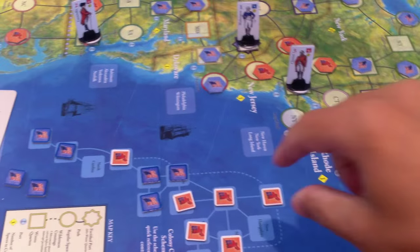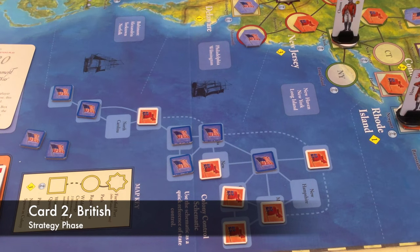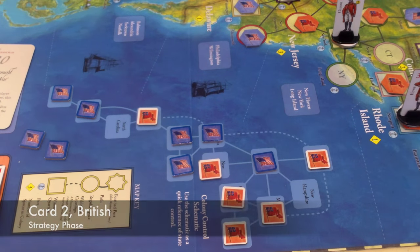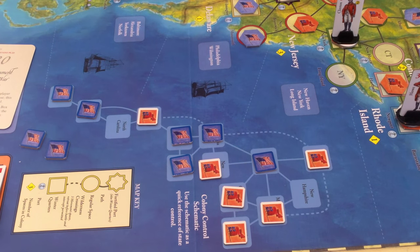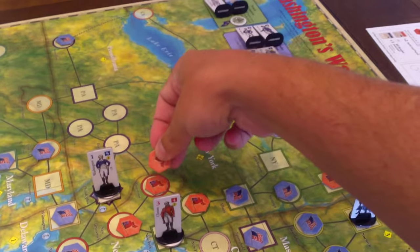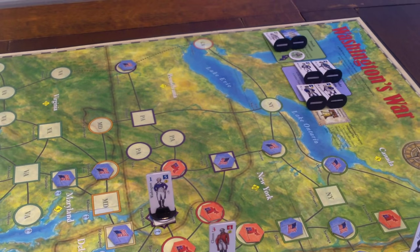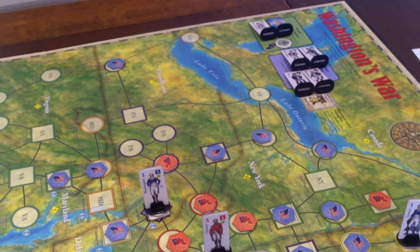The British have a decent number of three ops and two ops cards, so I think they're going to spend a three ops for political control action as well. Why am I doing that and not using my general? I feel like there's a decent number of openings around here still. We can spend one to spread from Morristown into Redding. So they're now in Pennsylvania, still American control though, three to one.